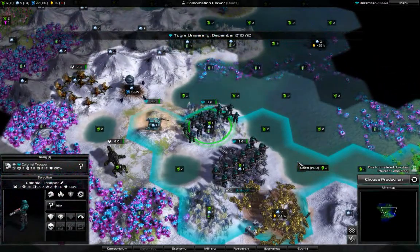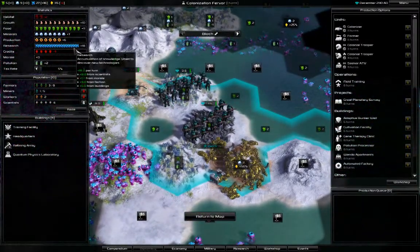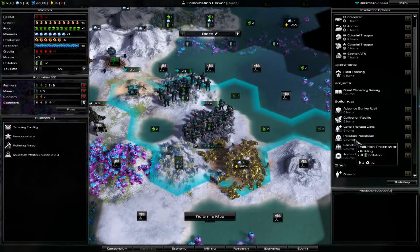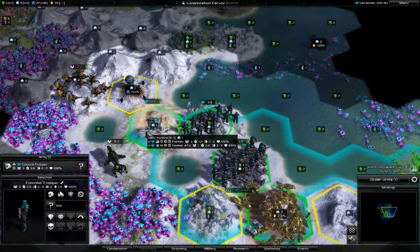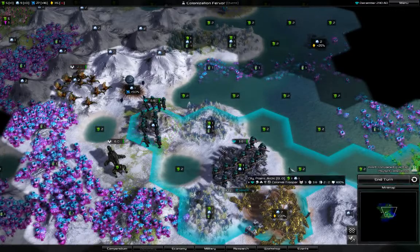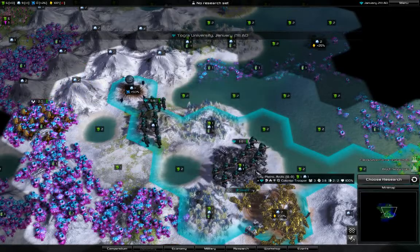My science output has increased since the laboratory was finished. Now I'm deciding between getting the pollution processor or the Vendor Apartments next. Pollution is going to get even lower, so I think the Vendor Apartments are already more important right now — yes, I'll get those first. Now I'm getting even more research — great.